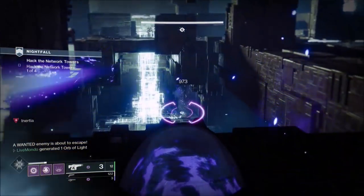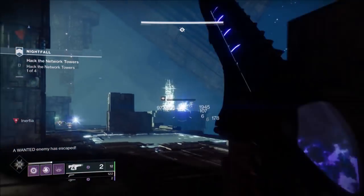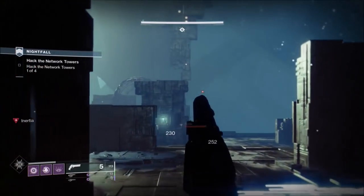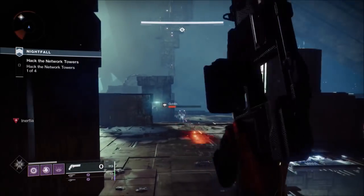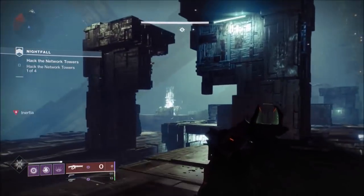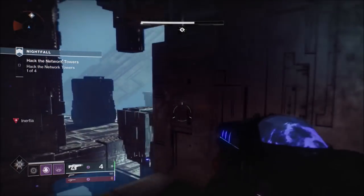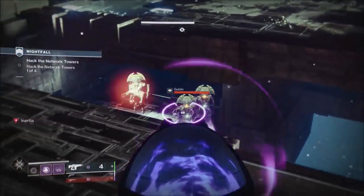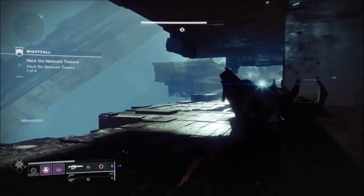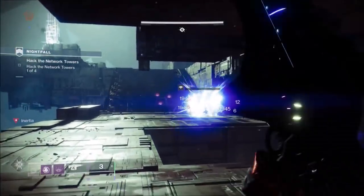Again, I never got the kills with the nova bomb I was expecting. The reason I chose to use the Slova is you can pre-fire it because it takes so long to get there, and it tracks. But for whatever reason it didn't take out practically any of those ads. The pillar in front of us — if you go past that, you'll access the next wave of ads, so it's worth finishing off this wave first. When you come down here, you access another group of goblins, so just be mindful of that.